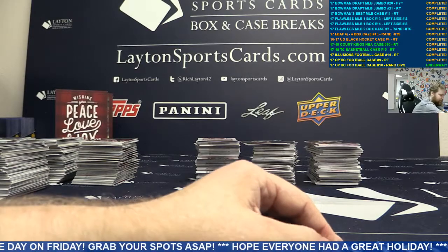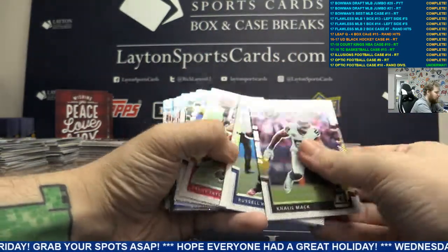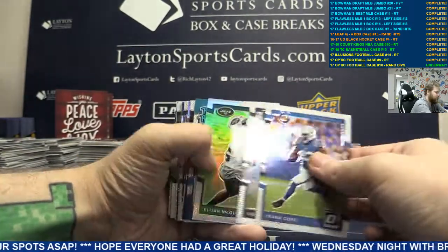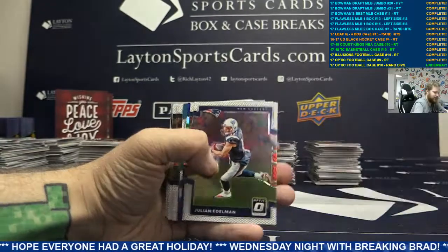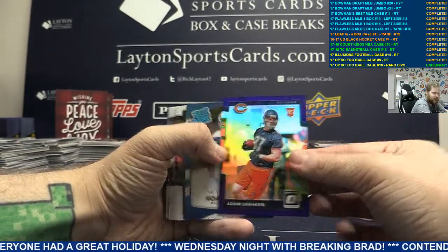Not bad, moving on. Base, base, base. Blank. Rookie Trent Taylor. Silver Elijah McGuire. Silver Gridiron Kings Matty Ice. Purple Refractor rookie card Adam Shaheen, Bears.